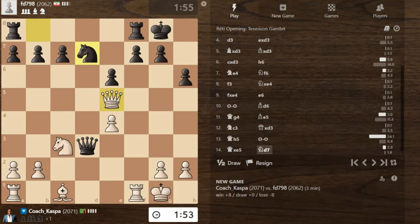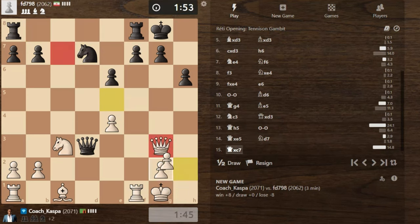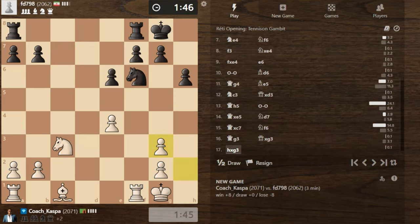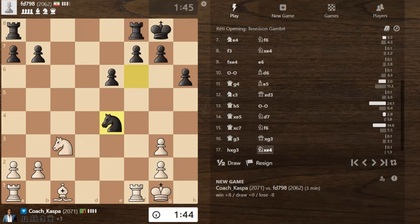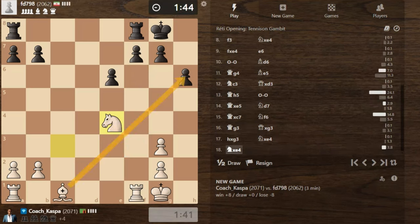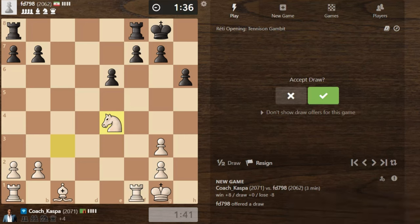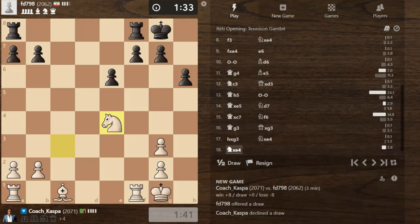Now we see Knight D7. I think I can pre-move here. It is safe to pre-move Queen takes C7, then Queen back to G3 or King H1, Queen takes C7, Queen G3, then pawn takes — H takes G3. I'm sure these are the moves that are going to happen. There we see another blunder: Knight takes E4. I'm up by two pieces with a superior position. My opponent is now offering a draw — nope. Why should I accept a draw offer? This does not make sense.